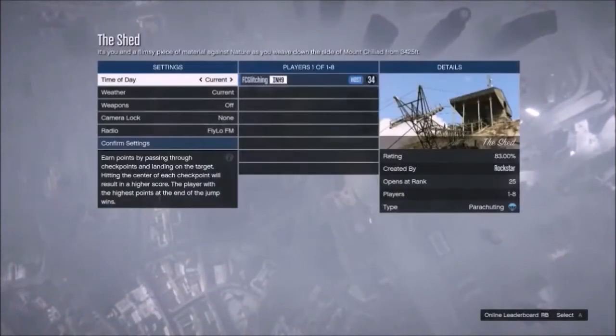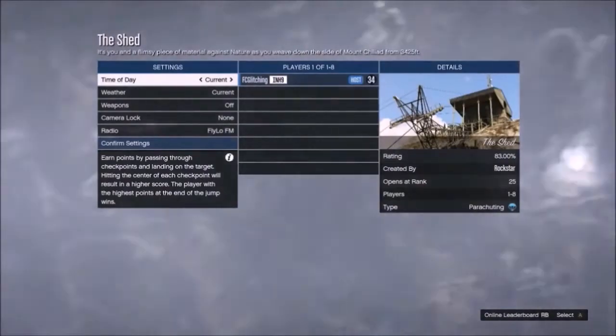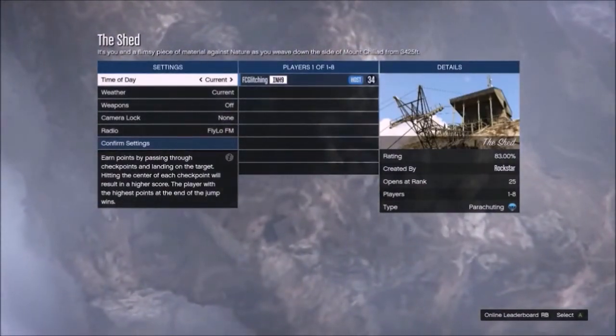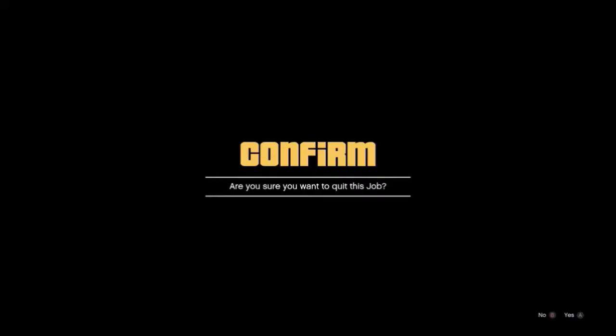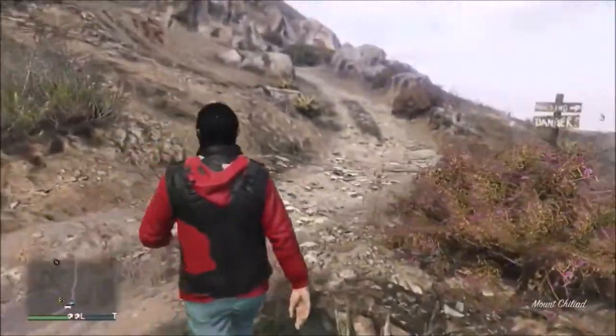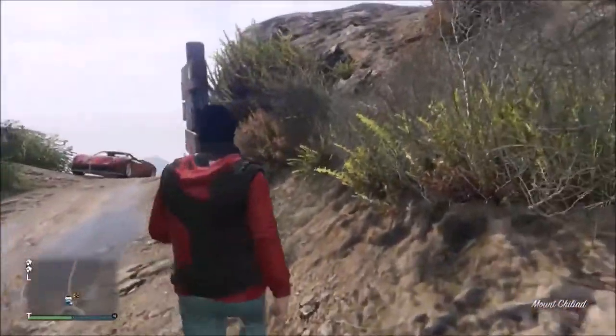Once you've loaded into the job, back out as fast as possible and you should find yourself in the location you wanted — the top of Mount Chiliad — if you've done everything correctly. This is a really cool glitch, and I want to say thanks to FC Glitching for allowing me to use this gameplay and telling me about it. Go check him out — link in the description.